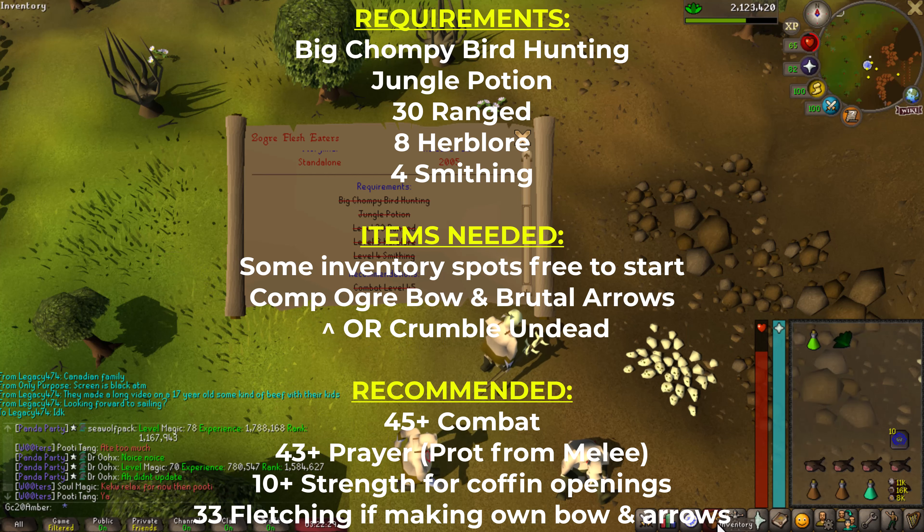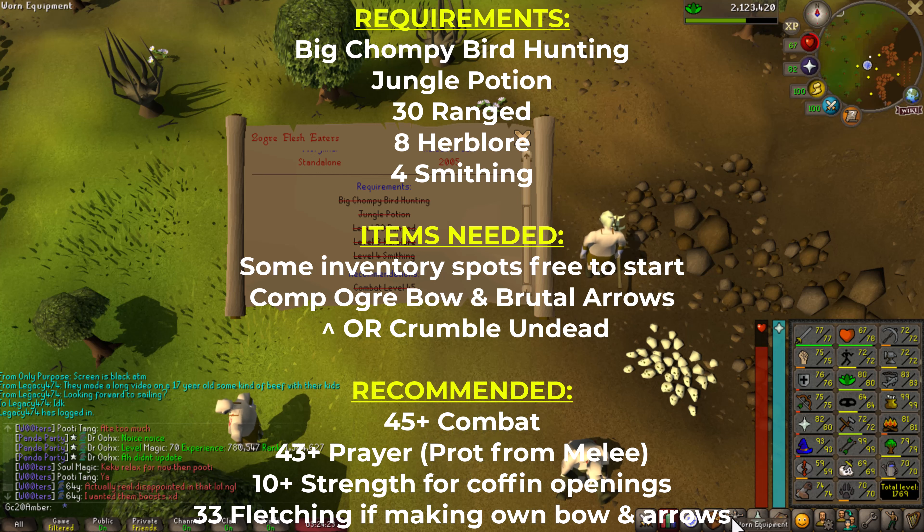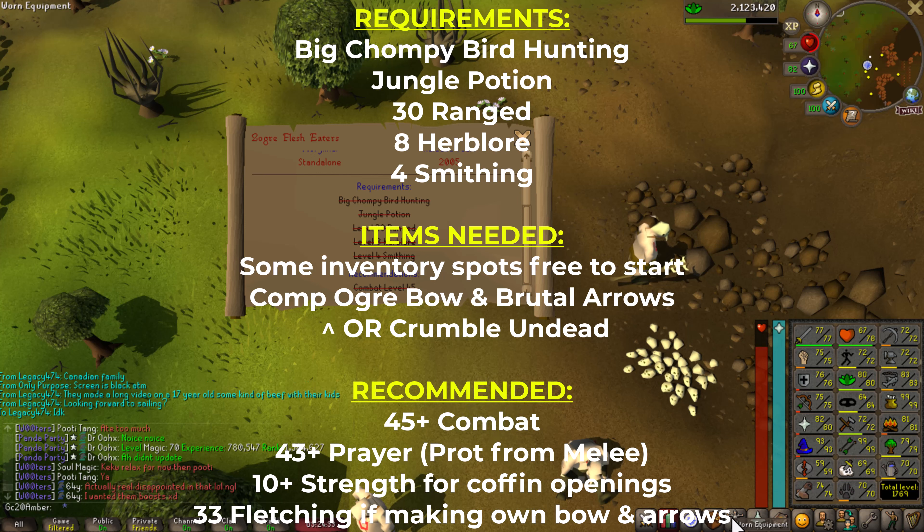Near the start, you're going to want to have some inventory space free because we are going to be picking up some stuff. You are either going to need a Comp Ogre Bow with some Brutal Arrows or Crumble Undead. One of the things you're going to have to find is safe spottable. I recommend you have 43 Prayer for Protect from Melee. You're going to want to have at least 10 Strength because it makes it easier to open some chests.